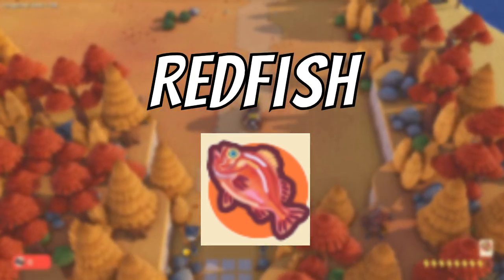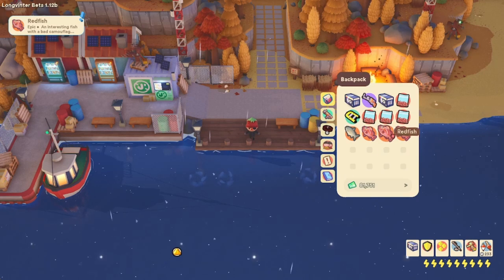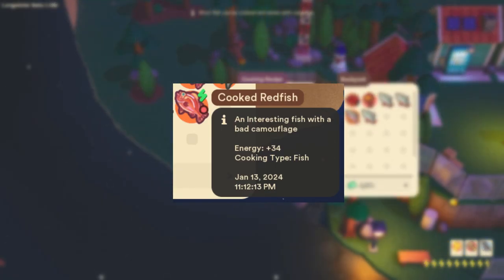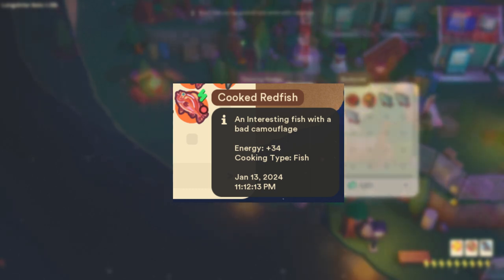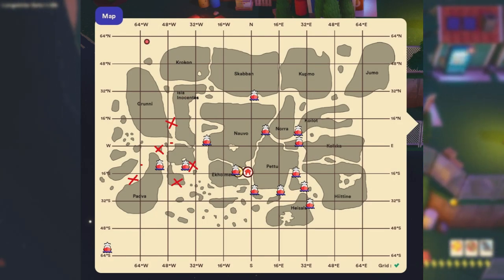The next fish is the red fish. The red fish, as the name suggests, is a fully red fish. When cooked at a cooking station it becomes a food that can provide the player with around 34 energy. The red fish can only be found in the fall biomes and has an 8% catch rate. Here are some locations provided on my map.